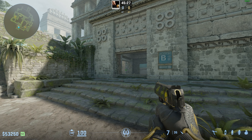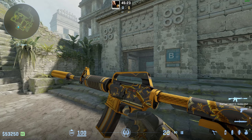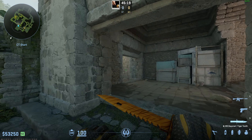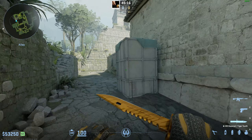I want to go over my CT side Ancient game plan. I am going to be playing cave. I think I'm going to start off by nading — throwing grenades!